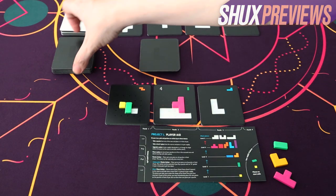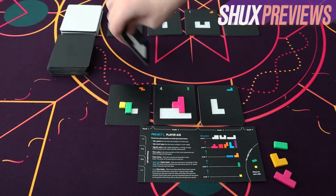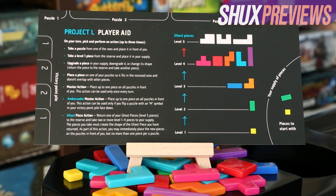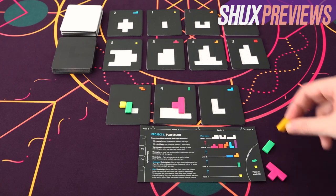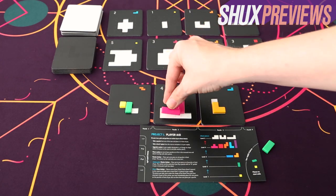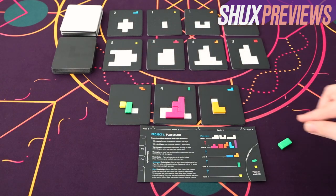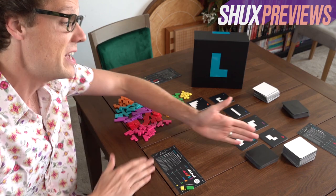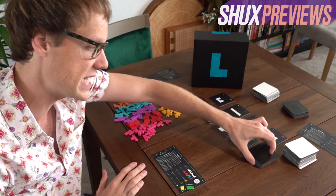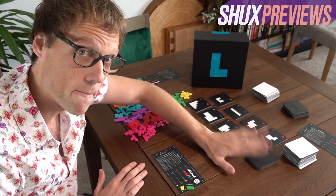Another action is that if you don't like what's in the shop, you can take everything from one row and put it on the bottom of the deck to deal out new options. Finally, and this is the heart of the game, the master action: once per turn you can spend an action placing one shape in all of your cards simultaneously, which is super efficient but won't necessarily help you finish any of them.